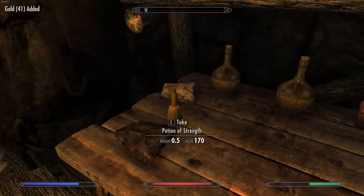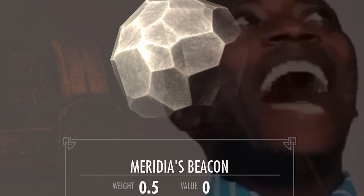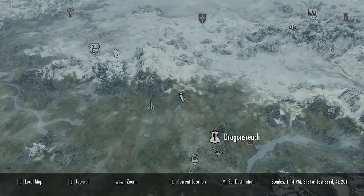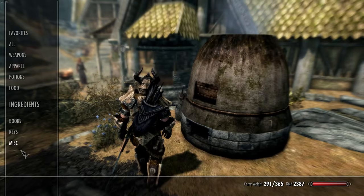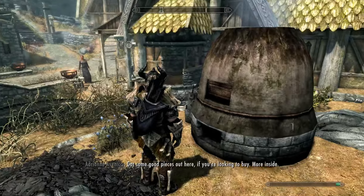We can come up here to this little table right here and grab ourselves the Transmute spell. Then we can grab a silver ore and an iron ore. Run down here - we should be able to cast this just a couple of times and get our one single golden ingot. Let's go ahead and learn this spell.